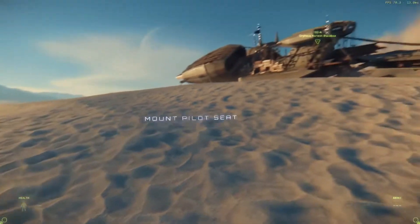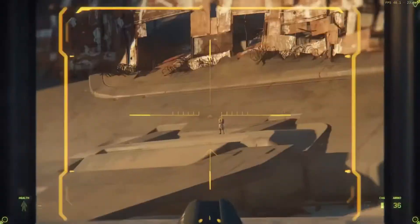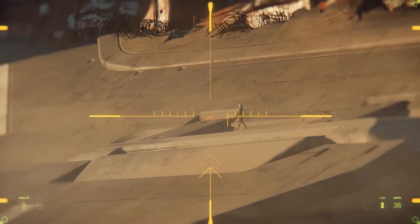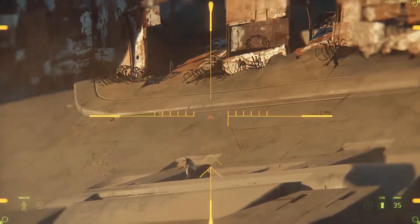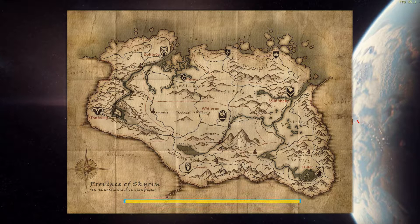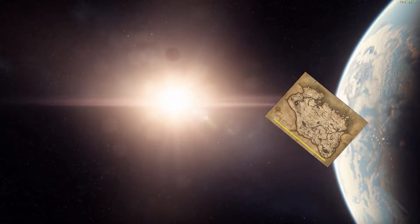We have a huge planet whose gravity is localized in a spherical nature, which exists within a solar system that takes up one single map — that's how big a map is, it's a whole solar system. Somebody on Reddit did the math and made a picture really showing the size and scope of these planets. As a frame of reference, that line represents eight kilometers — the longest side of the Skyrim map is just over five kilometers long, so that gives you an idea of just how enormous these planets are.